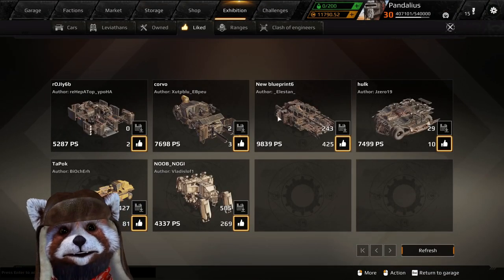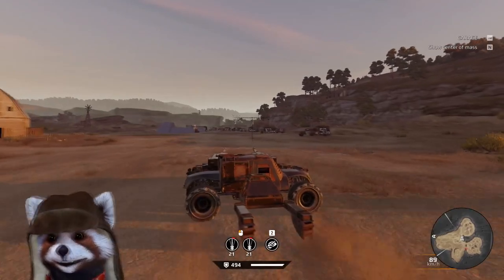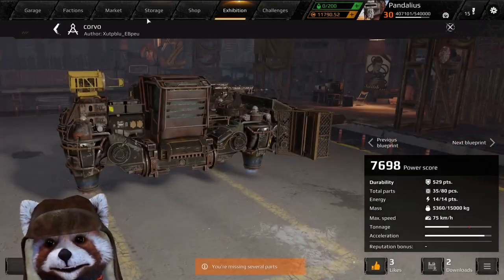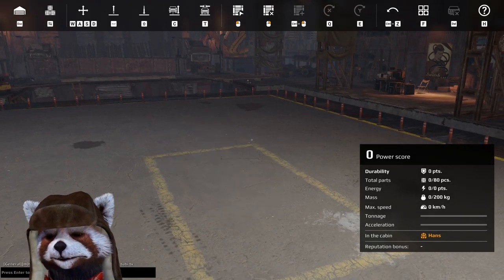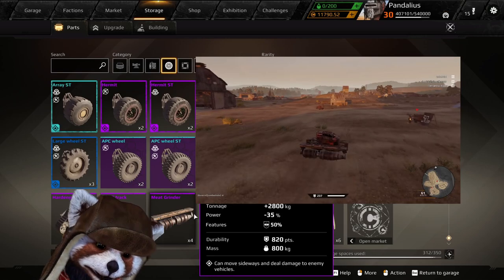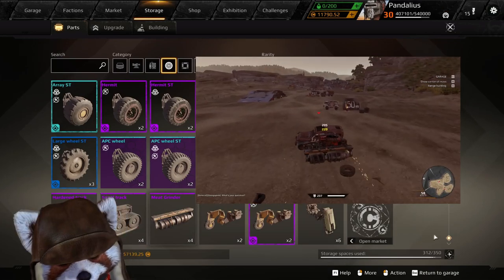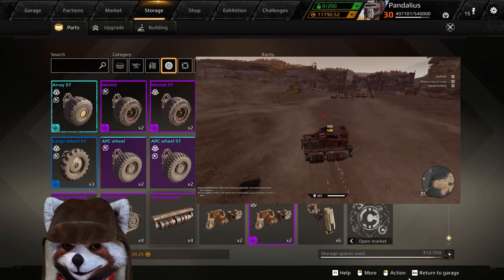Sideways builds can be done on a variety of chassis parts, which has expanded recently with the addition of the omni, big ram, and other movement parts. They can be achieved on the omni, the ML200s, big rams, and hovers. They can also technically be done on meat grinders, but due to their intrinsic properties making them way less agile and combat friendly, I'd generally advise against sideways meat grinder builds.